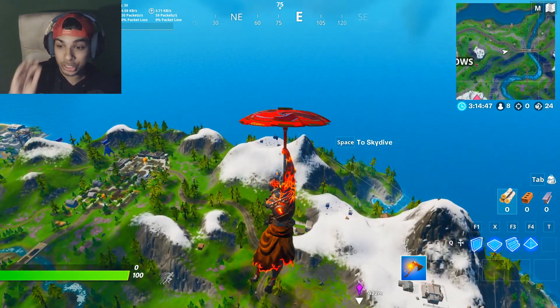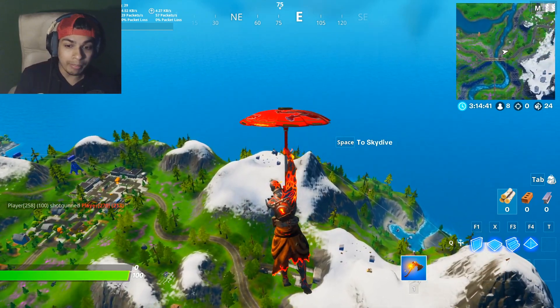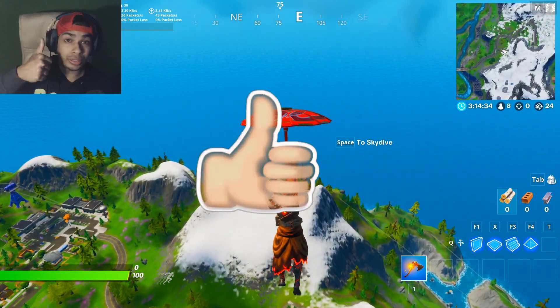Hey guys, in today's video I'm going to show you guys the challenge on how to do it, which is dance on top of a mountain at Mount F8 and Mount K, which is part of the Cameo versus Chick challenges. This will be the first location that I'm taking you guys to.